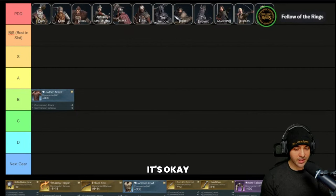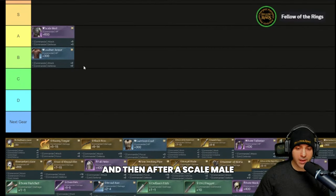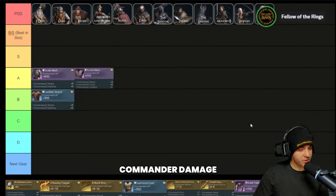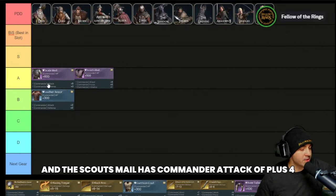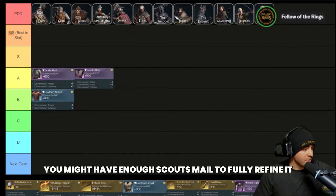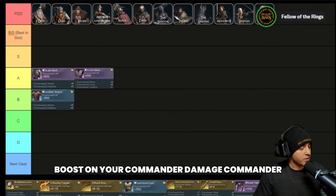For purple armors you have four chest options. Your best-in-slot purple armor is the Scale Mail, and after that the Scout's Mail — both are good for commander damage. Scale Mail has 600 commander HP and plus five attack at base stat, while Scout's Mail has 500 commander HP and plus four commander attack. The difference isn't huge, so if you have enough Scout's Mail to fully refine it but not enough Scale Mail, it won't be tremendously different. But aim for Scale Mail for that extra one attack and 100 HP.